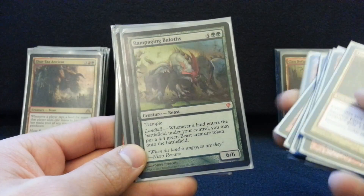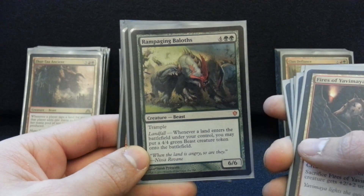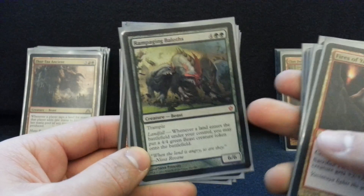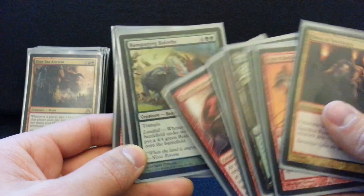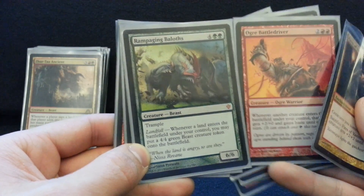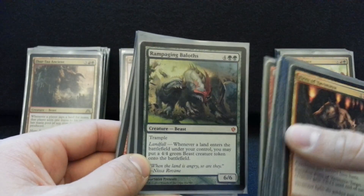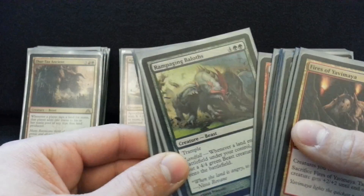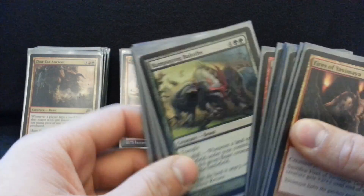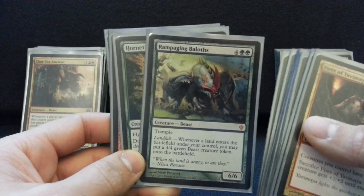Rampaging Baloths — whenever you cast a ramp spell, you're just getting massive value out of this guy. And you're really living the dream when you've got the Ogre Battle Driver in play and you cast Boundless Realms, and now you have like eleven 6/4s just swinging and finishing games. A lot of this deck is going to sound like Magical Christmas Land, but when all I'm doing is trying to get to Magical Christmas Land, it's going to happen — maybe in half the games.